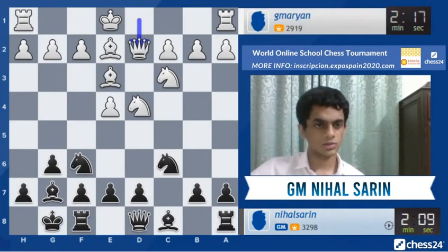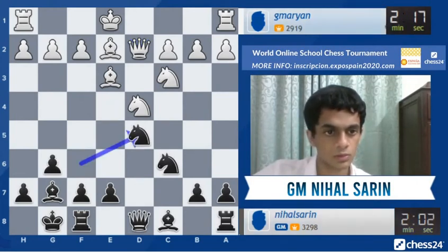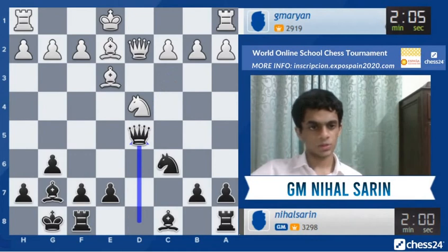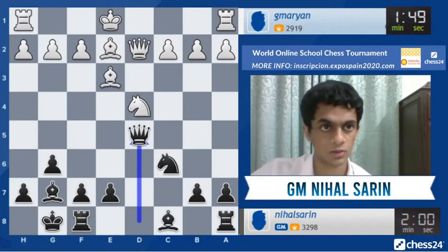Also d2. D5 should be solving all my problems — usually d5 solves all problems for black, hopefully it's the case here also. D4, queen d5, bishop f3, queen c4 — bishop f3 is very logical, keeping the queen out. Let's go to c4 and stop him from attacking the king side as well.